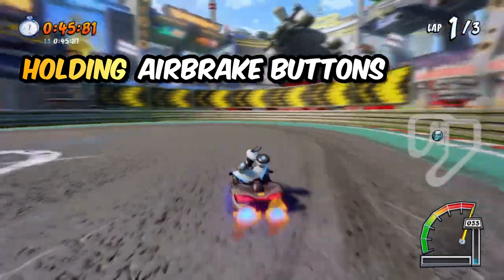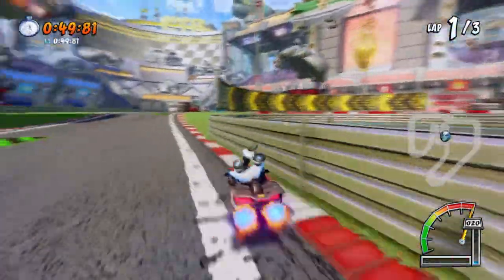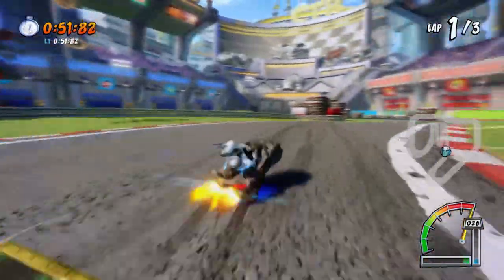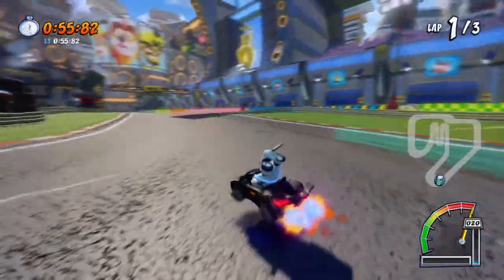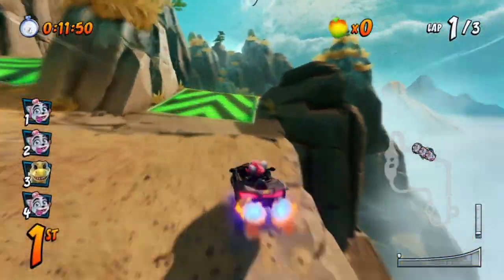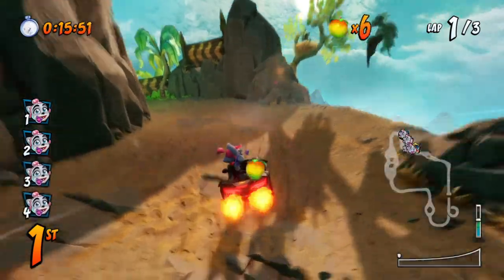Here's a step-by-step example using the same clip. Before starting, always jump first by pressing R1 and start spamming it immediately. After that, hold the Square button, Down arrow key, and simultaneously Left or Right depending on where you want to go — all at the same time. And there you go, you are now a master at air braking and U-turns!